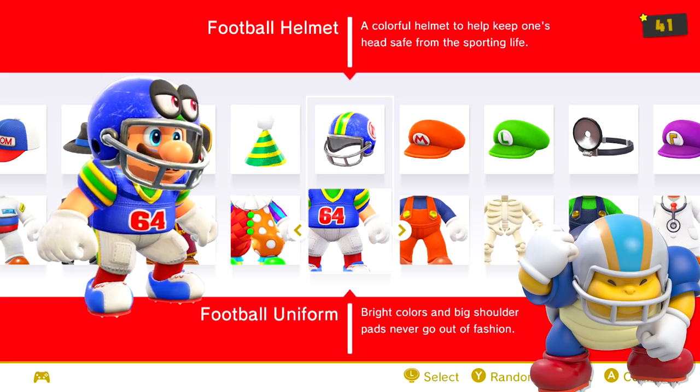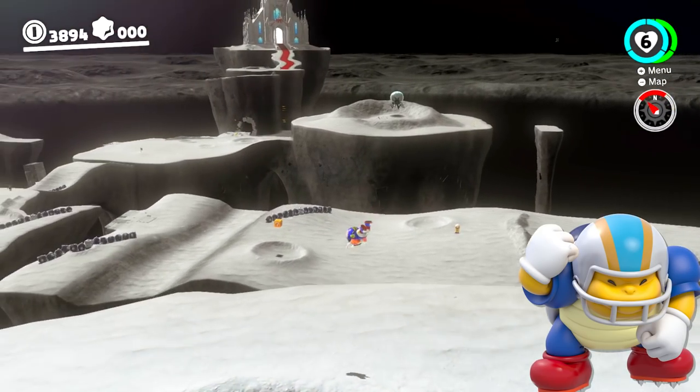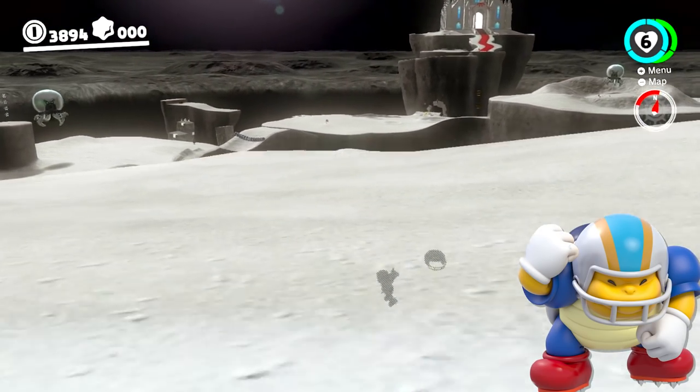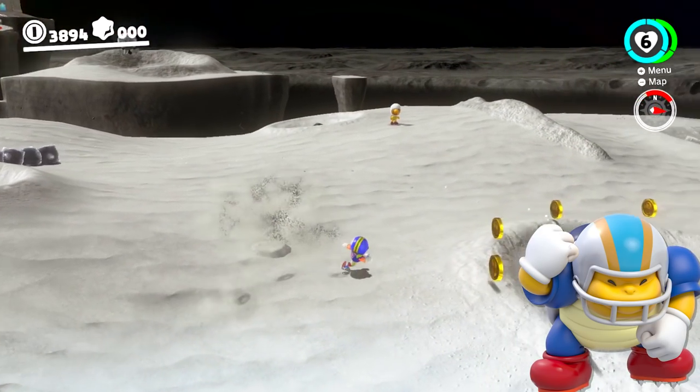While originally debuting in Super Mario World, Chargin' Chucks made their return after 10 years in Super Mario 3D World. The jersey in Odyssey also sports the number 64, a reference to the Nintendo 64.